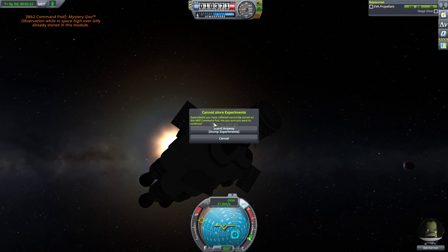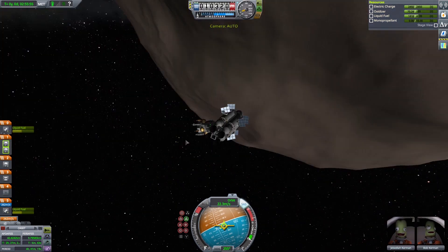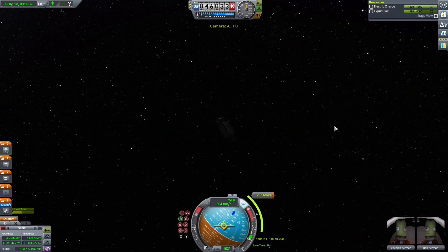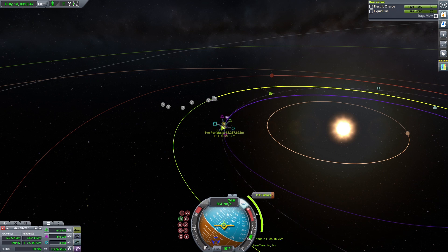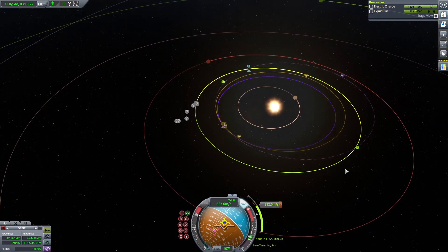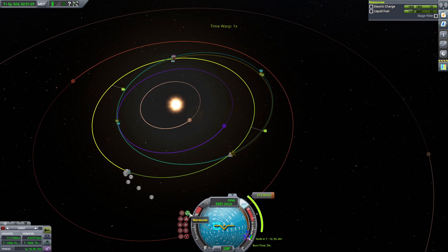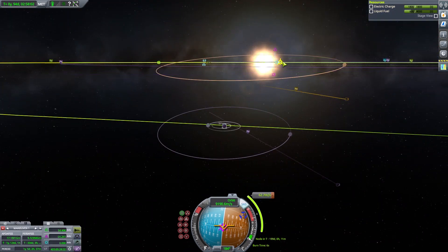We make sure we have enough fuel for the way back. Here we transfer the fuel and put ourselves on a crash course with Gilly so we don't leave the lander behind — we detach it so it crashes — then put ourselves back into Eve orbit. Now we're back in Eve's orbit and trying to find an encounter with Kerbin. I try different things to get a close enough encounter and do our main burn on the way back. We should have more than enough fuel.